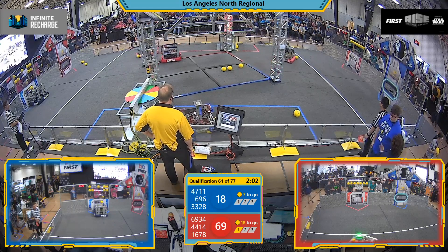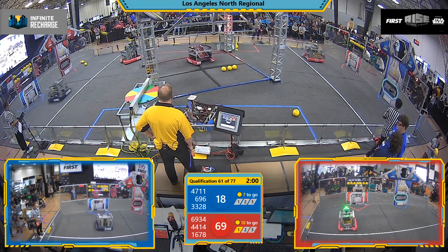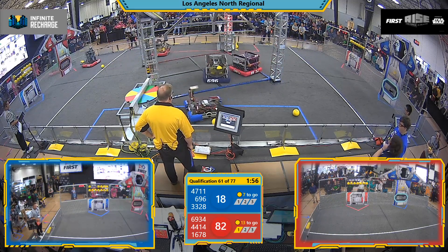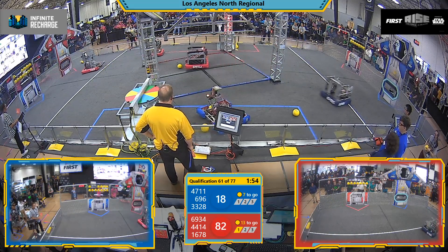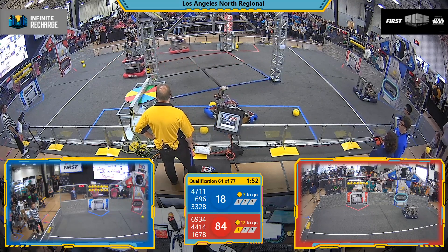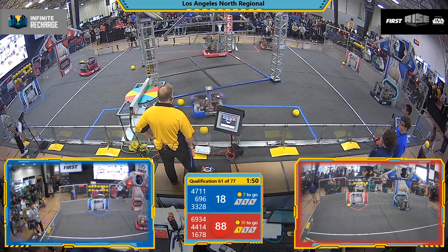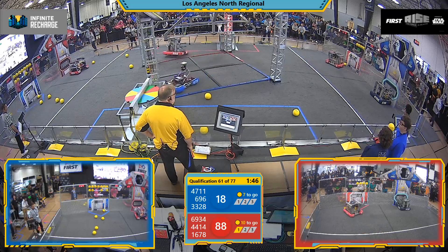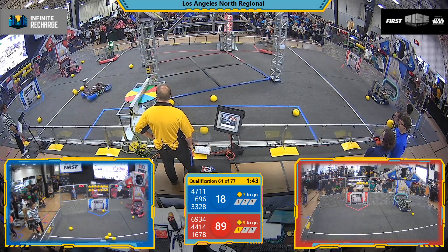Red Alliance. The Circuit Breakers on the Blue Alliance trying to stem the tide, grabbing some power cells from the Red Alliance sector. They're moving up to their protected zone. Flying Aces 47-11 getting themselves unstuck from a power cell.